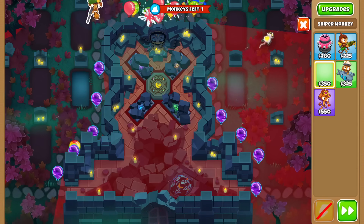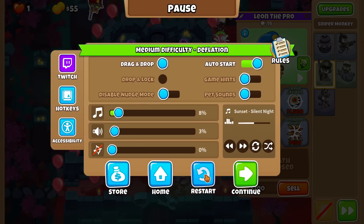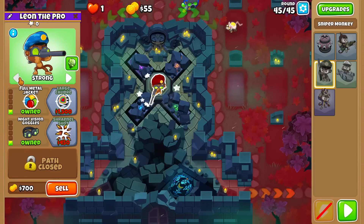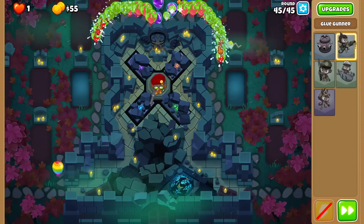Can I afford this? A 1-1-0 does six layers of damage, which one-shots purples. If I do the math, that is correct. So what if I just leave the sniper here - I don't want it in the front, because it will pop the rainbows and ruin everything.